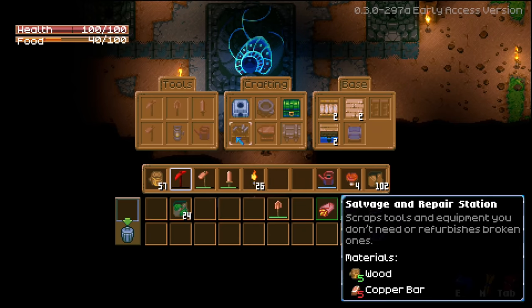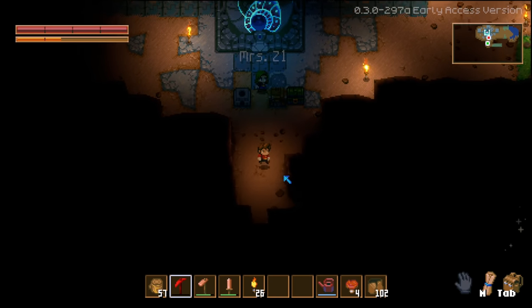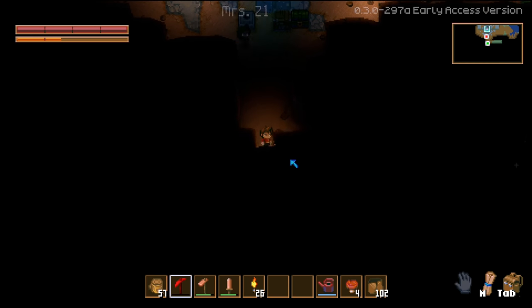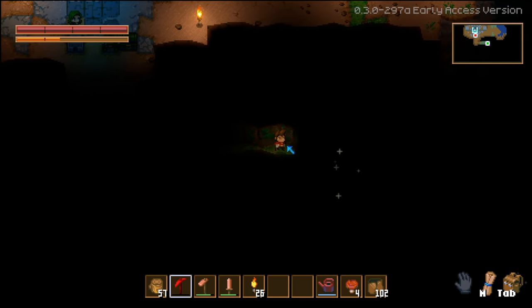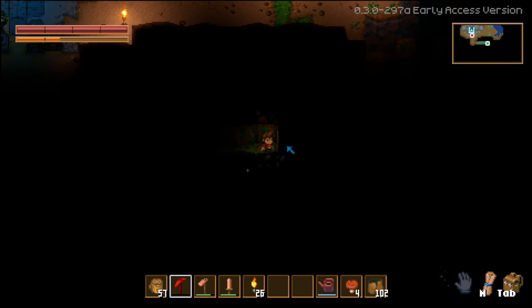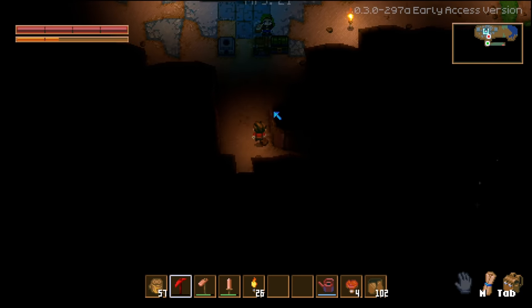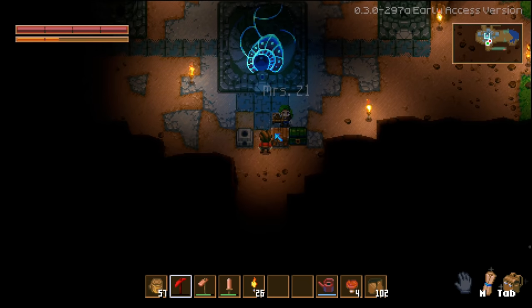I don't have a pickaxe right now. I don't have one either - I guess we can just use hands! We have seven copper bars right now. The salvage and repair station - we have enough, but do you even have a pickaxe to start with?